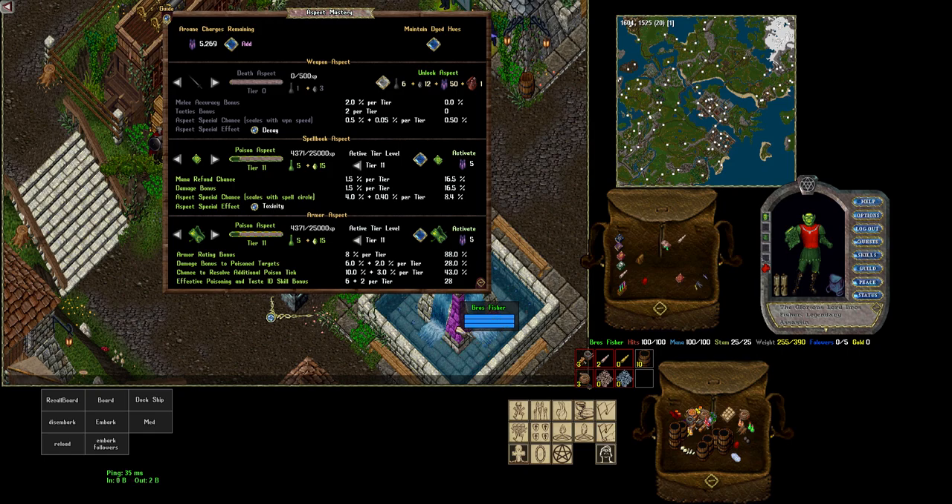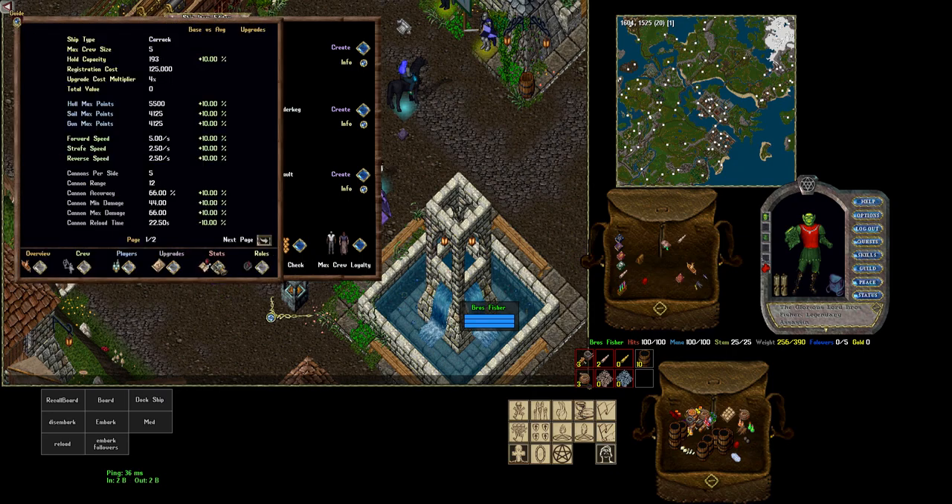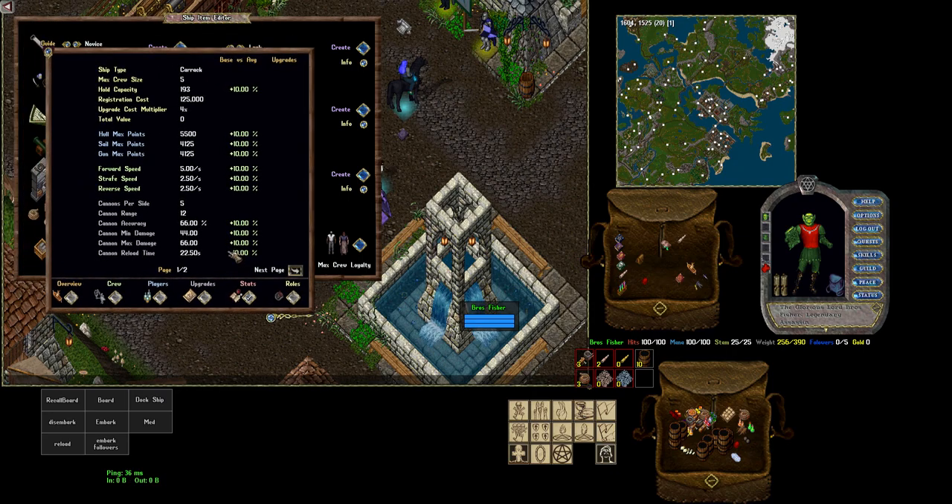The very first thing we're going to do is spawn a boat. We're going to spawn a carrick because this is a pretty middle-ground getting-started boat. You could start on a large, and a lot of people suggest that you do just to see if you like it. I don't like running a large because they take more damage, but if you want to start on a large, do this on test to see what it'll actually feel like. I'm going to spawn a random carrick - on test it's all stats 10, so it'll be a very good boat.